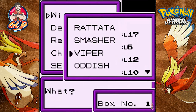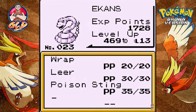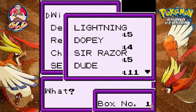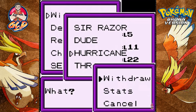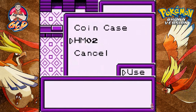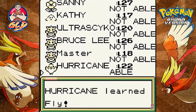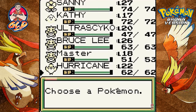Viper — believe it or not — is the Ekans, which looks nothing like a Viper, that's hilarious. Let's go ahead and grab Hurricane since it's at level 22, which will boost us up a bit. Let's give Fly to Hurricane. Hurricane has Gust and Whirlwind, so let's switch out Whirlwind for Fly. Looks like I need to heal my Pokemon too.